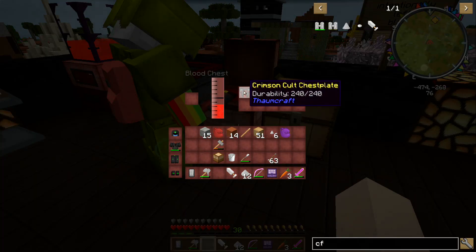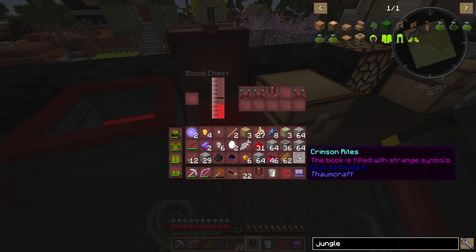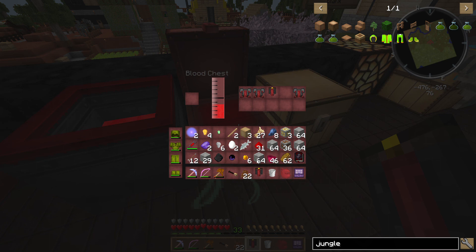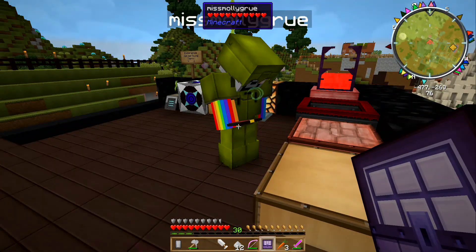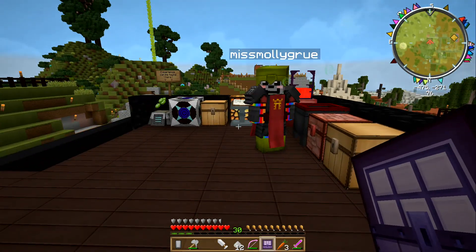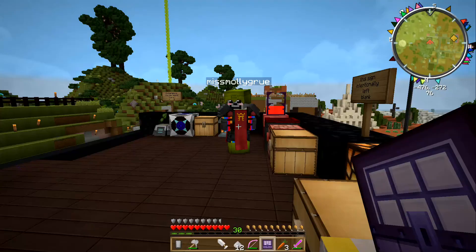You have crimson cult chest plates — greaves and chest plates. And also the crimson rites book, which is filled with strange symbols. I've read that you don't want to read it unless you're doing stuff with Thaumcraft. And a void seed and some coins. Oh, you look very fancy — do you have lots of armor? I have less than perfect armor, but I do have a lot of armor. Bye for now!